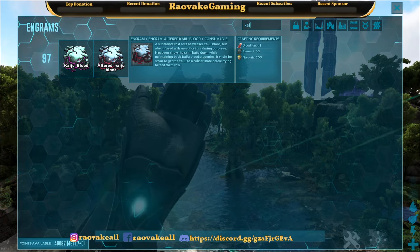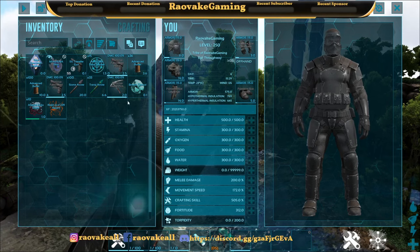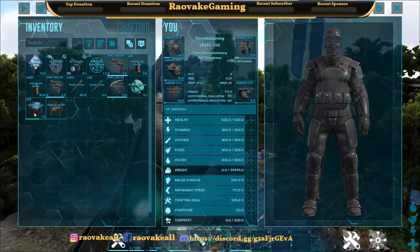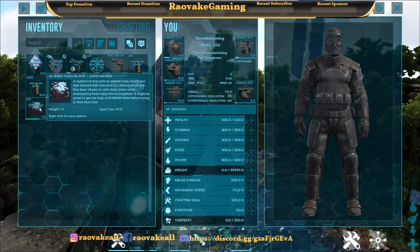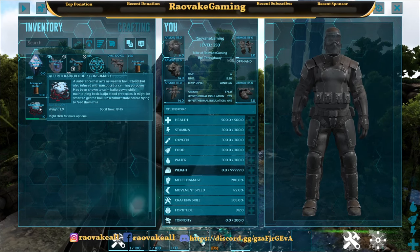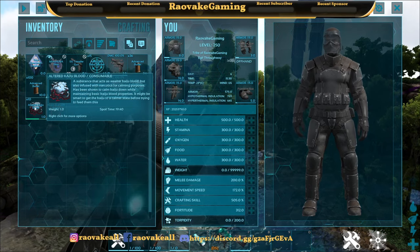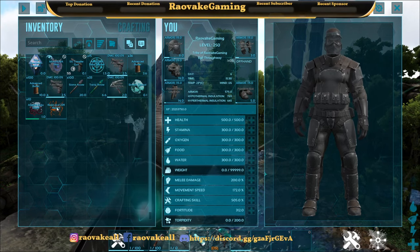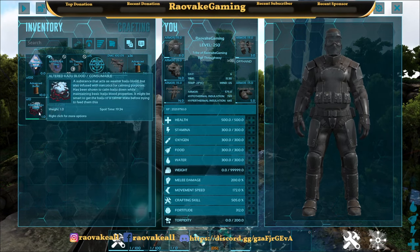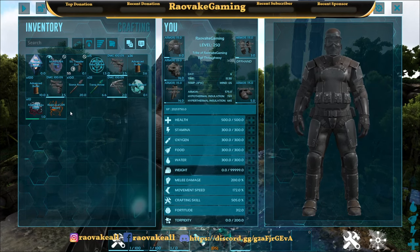The altered kaiju blood is what you use to tame it. The kaiju blood and altered kaiju blood both unlock at level 97 as well. The kaiju blood has a decay timer — when I first spawned it in it showed 30 minutes, so you've probably got a very short time frame to use it. Keep it refrigerated if it refrigerates.